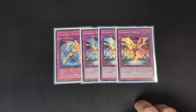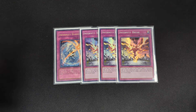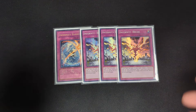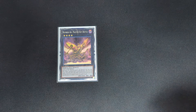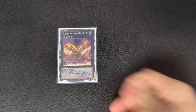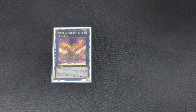This deck can side Vanity's Emptiness, and I'll explain when we get to the first card in the extra deck: Master Key Beetle, being able to protect a back row and making it so it can't be destroyed. And if Master Key Beetle would be destroyed, you can then destroy that back row instead. So this with Vanity's Emptiness — or any other floodgate for that matter — is super, super powerful.